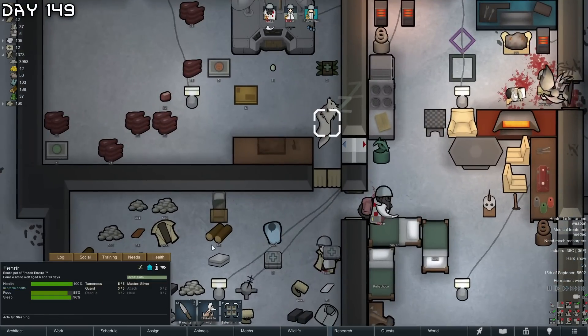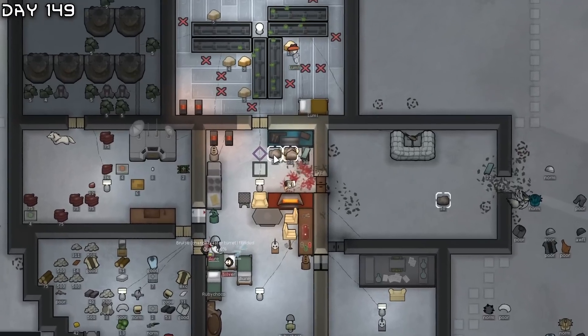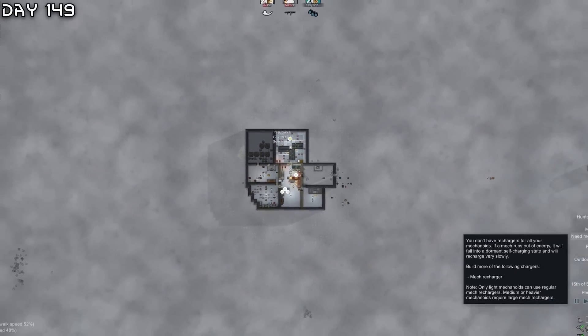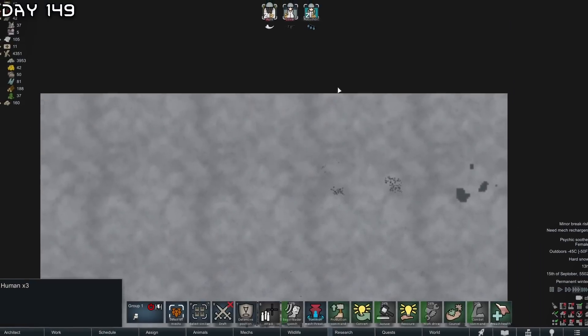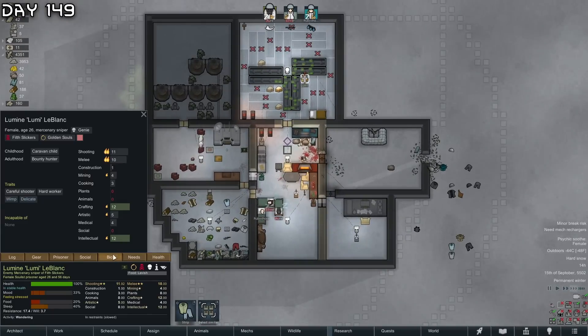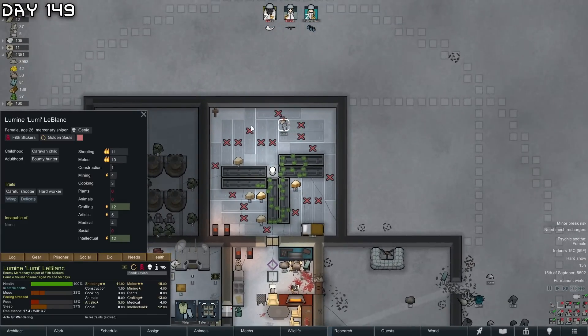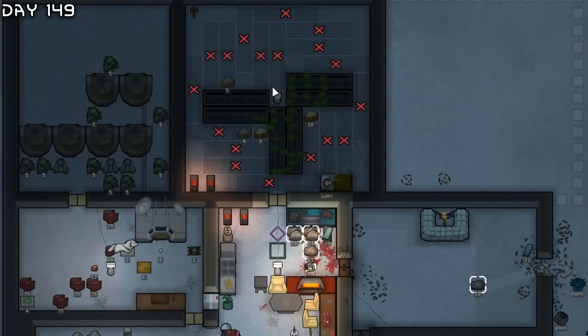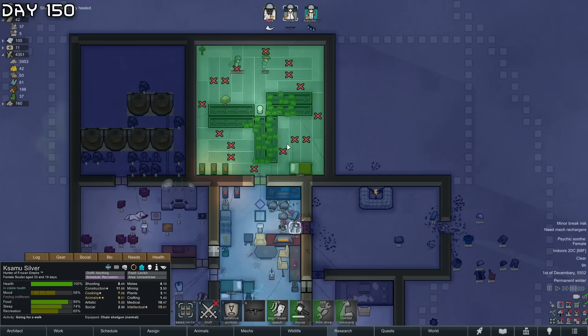I forgot to use Fenrir - he's just been chilling here the whole time. Look how much steel we got from that! A psychic zoo for every single colonist. I forgot Lumi here is a female - I promise you the next colonist has to be a male.